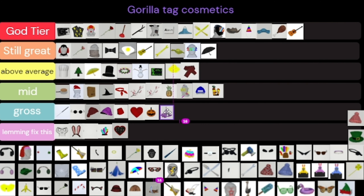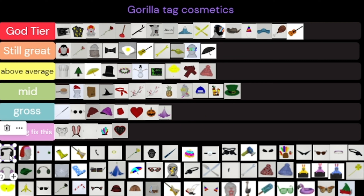There were a couple extras I can adjust into this. This thing — I didn't even know existed and it looks ugly so we're putting that in gross. The beanies — love the beanies, those will be above average. Leprechaun hat is kind of mid.